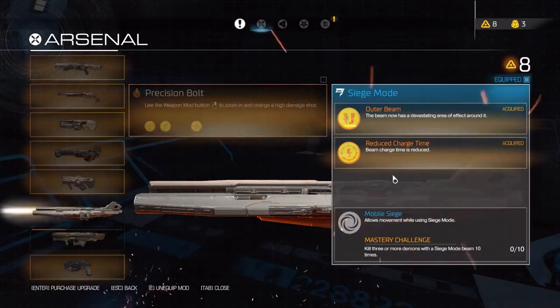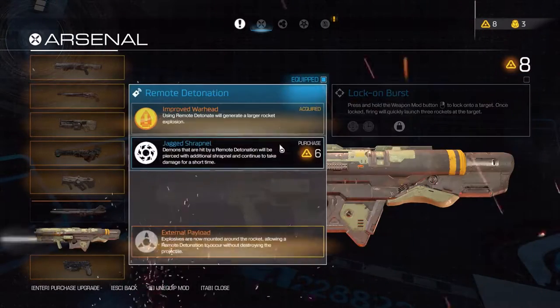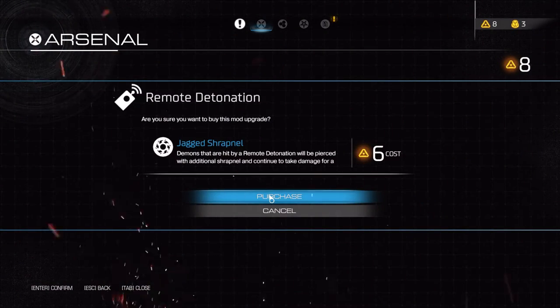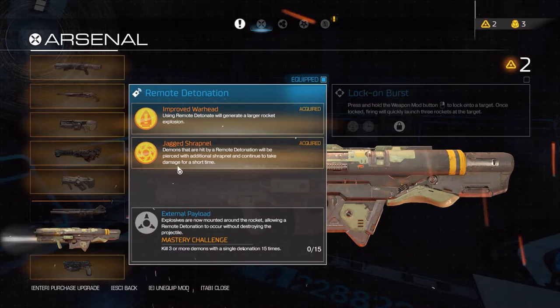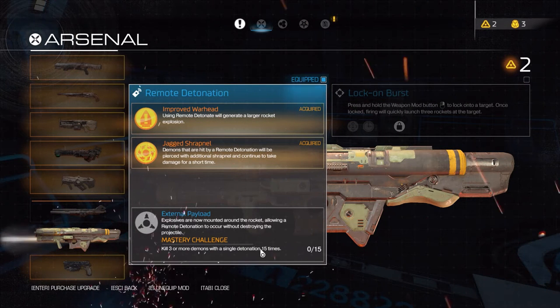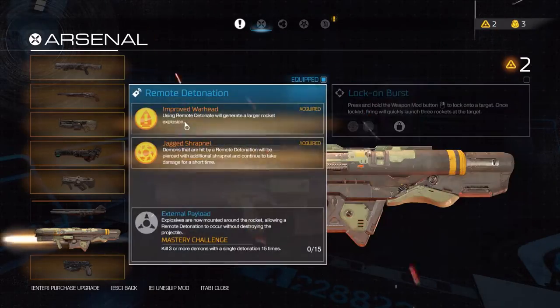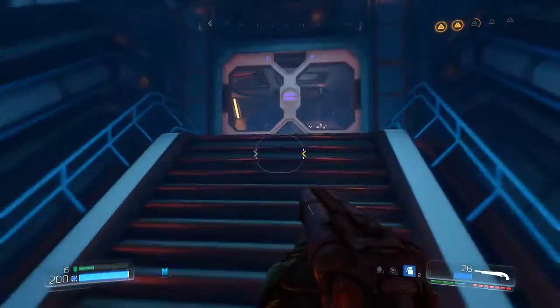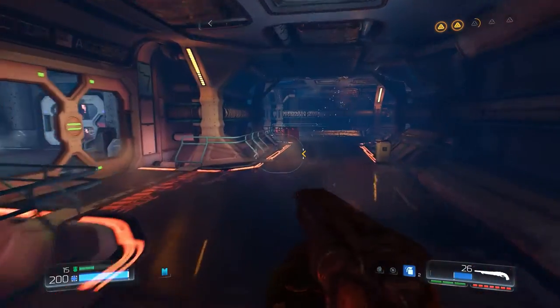So if we just go back down the corridor we should reach the secret area right here. This level really messed up something with my computer - it crashed and just stopped working, it was awful. The secret is just the minigun I think. Let's carry on because we have one elite guard left to complete the suit. We've got eight points here - we can actually just go ahead and upgrade. 'Kill three or more demons with a single destination 15 times' - what is up with that 15-20 times challenge bullshit? I hate those.